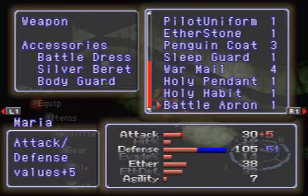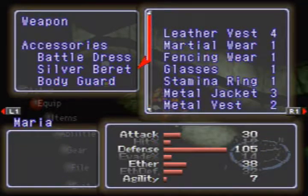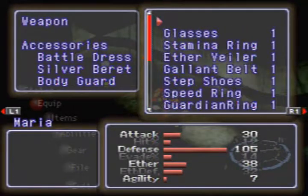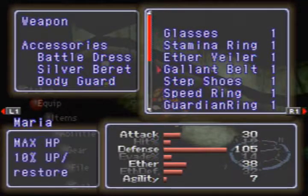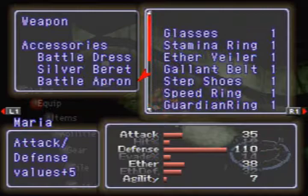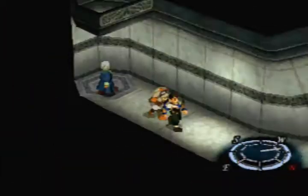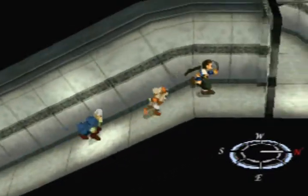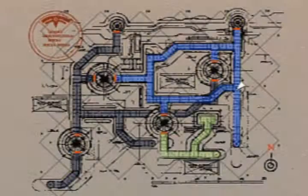Apron... I don't think that's gonna help us that much. It blocks physical attacks. Is that gonna help us? Well, this will make this little defender a little bit better, so why not? Battle Apron — she probably looks really silly in it, but it is what it is.